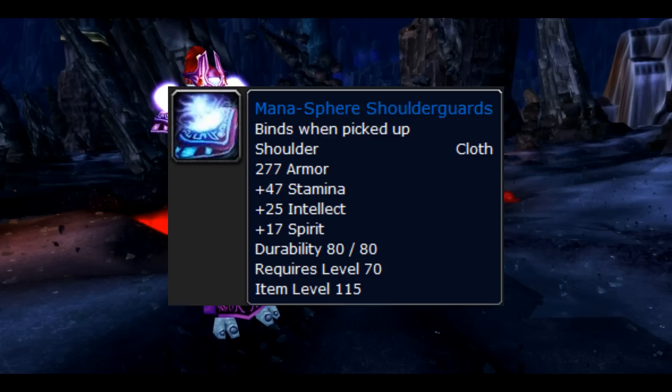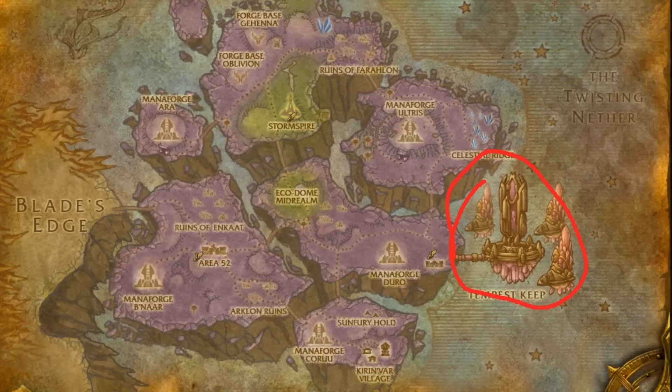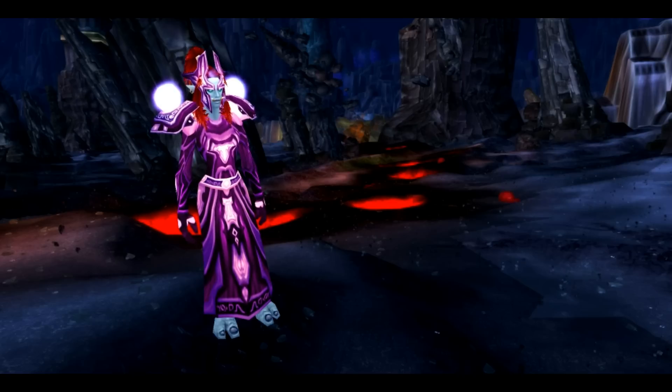The second part of the set is the Shoulders, the Mana Sphere Shoulder Guards. They drop from Xeraketh the Unbound in both normal and heroic modes of the Arcatraz and it's got an 18% drop rate.